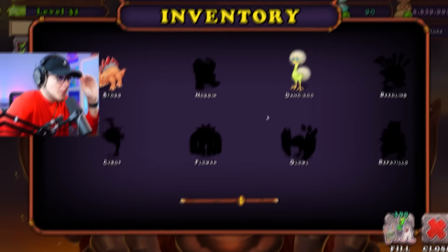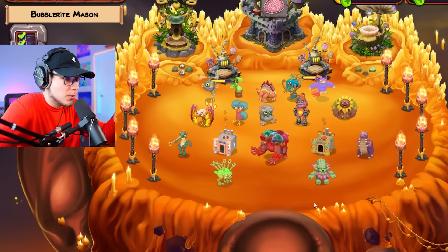Our first focus today is going to be filling up our normal Wubbix. It shouldn't take us too long. We already have two monsters bred somehow — I don't even remember doing that. We just have to breed the rest of these monsters to fill this guy up. With the Rare Wubbix, we're probably just going to fill it up with diamond, because this just takes way, way too long.